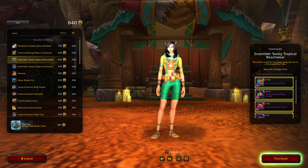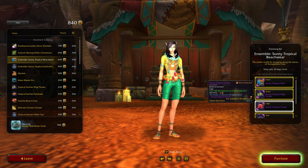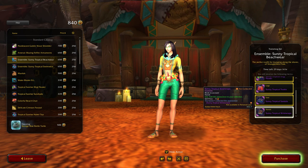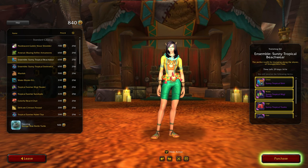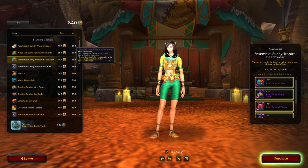Oh wait, is this gonna be like a beach thing? It's so cute — oh the waist thing, the floaty thing. I'm not sure about the other stuff though. So you get a shirt, a floater, tropical trunks — kind of a shame you have to buy the whole thing, I'd rather just buy the little floaty thing. Sandals, wrist wraps. How much is that? 650 — wow, yeah that's a lot. Yeah, that will be a no.